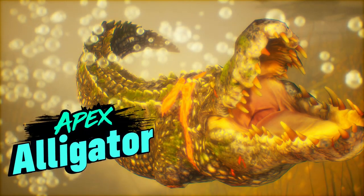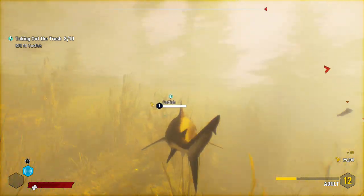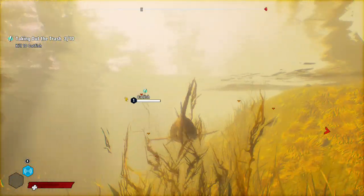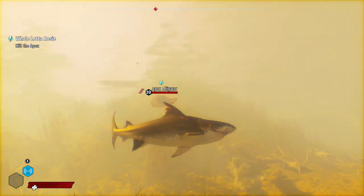Let's kick things off with the Apex Predator, the Alligator. You will encounter the Alligator over in the swamp area that you first started off with in the beginning of the game. One thing I've noticed about these Apex Predators is that they tend to show up once you've completed all side missions in that area. These side missions can range from anything from attacking humans, school of fish, you name it. When the Alligator shows up, the first thing you'll notice is that this is a high level Predator.